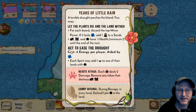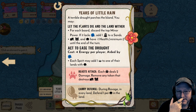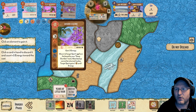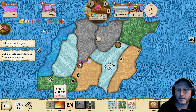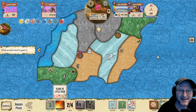Act to ease the drought — this is a very nice event for us most of the time because this option costs four energy per player aided by water. We get to add a presence to a land where we're in with the hunt. We don't have a land where we're in with the hunt — still better than actually letting the drought happen. So we will pay four energy and won't get to do it. How do we pay it? Just by discarding cards. This is the joy of playing as a spirit that has no penalty on the reclaim. Oh wait — our beast is going to finish the game for us! Nevermind.